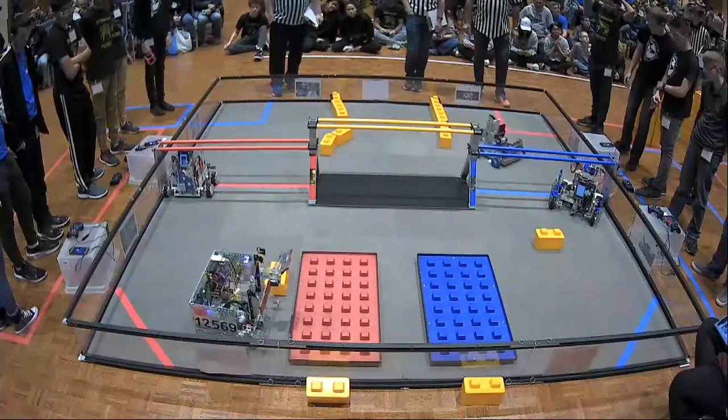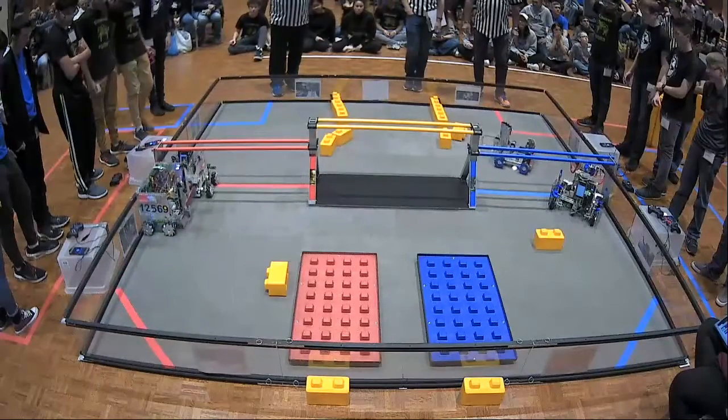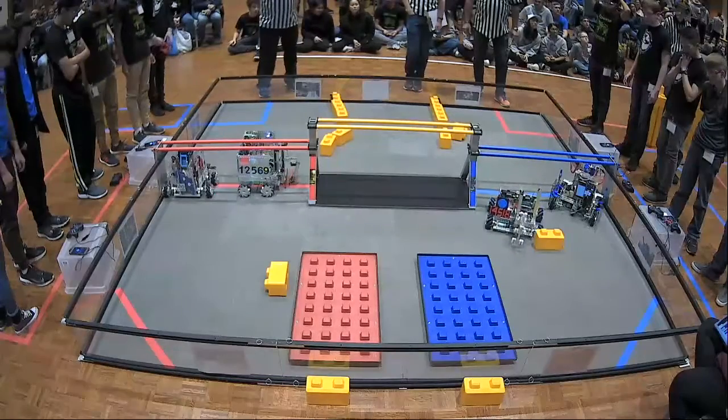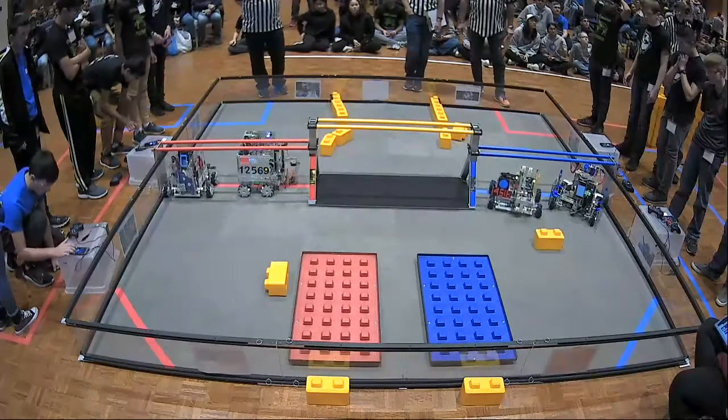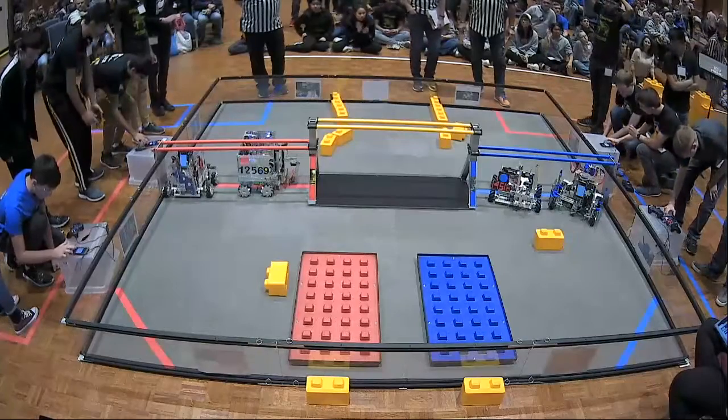On the Blue Alliance, we currently have one team parked — that would be Event Horizon — with their Alliance partner, RoboVikes, knocking over a Skystone but not quite grabbing onto it. We have two Red Alliance robots parked and one Blue Alliance robot parked. Drivers, pick up your controllers.